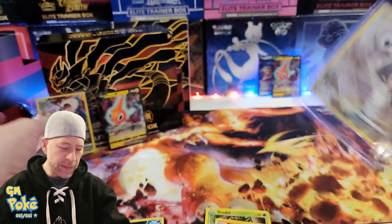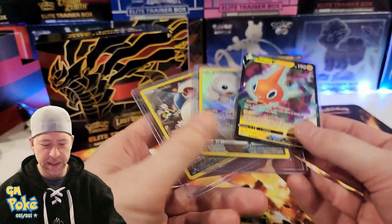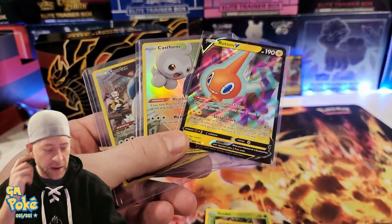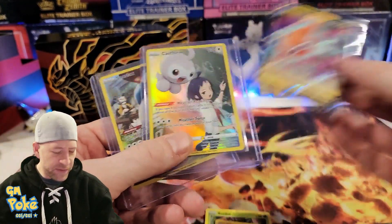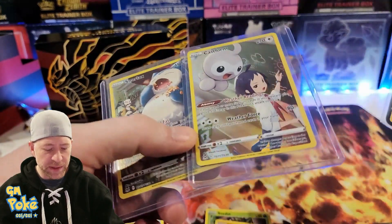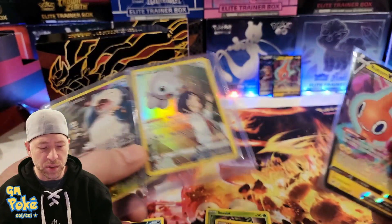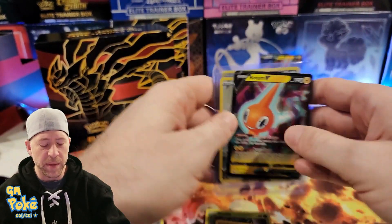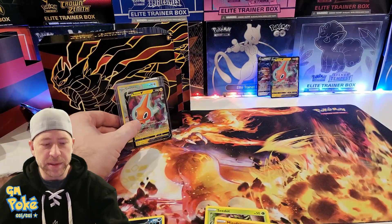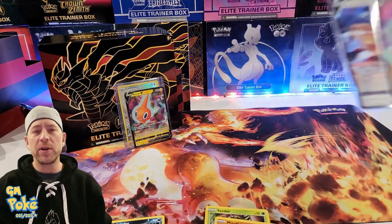So you guys, let me know what you think — is this pretty standard for eight packs in a Lost Origins box? To get a V and then two trainer gallery cards out of eight packs — that's a 25% hit rate on the trainer galleries. I don't open a lot of Lost Origins unless it's part of other packs. I do have some build and battle stuff — that's obviously something we might get into if they don't sell on eBay.